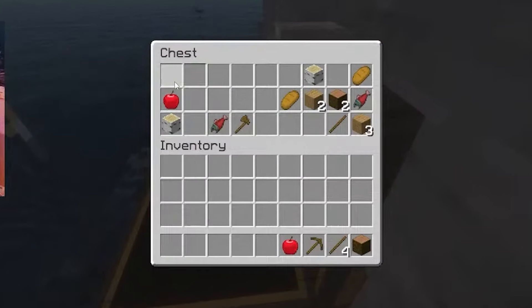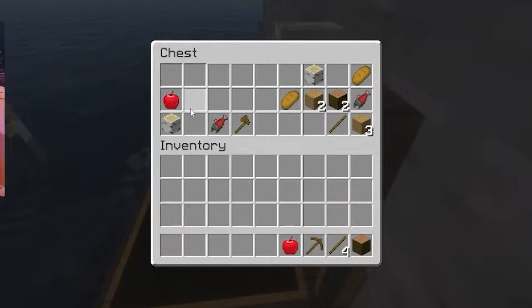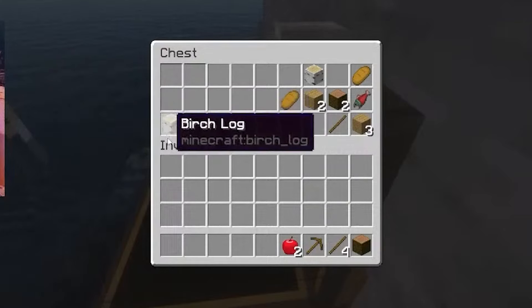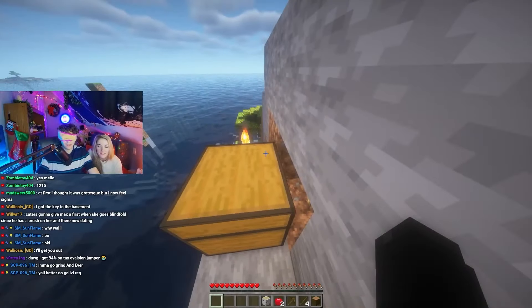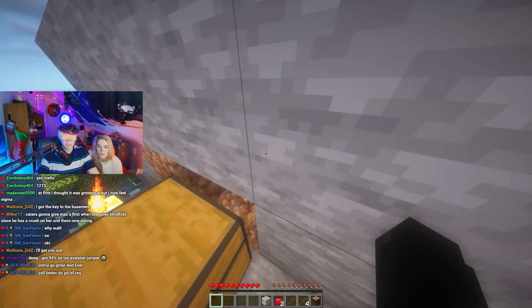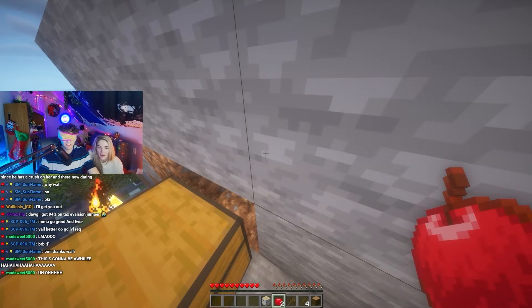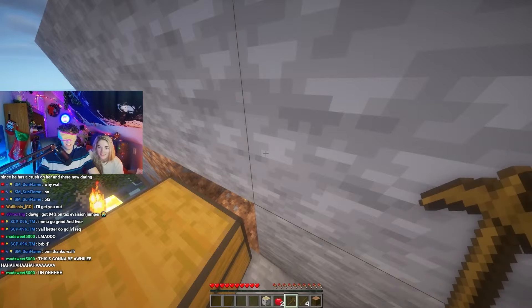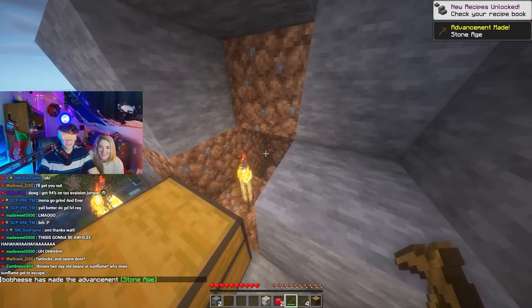I can't breathe with the blindfold on. To the left — stop. To the right, slightly, slightly — stop. Shift click. Down a little bit. Press E — is my hand on E? Yeah. Now turn slightly to the right, scroll the scroll wheel. Go back one to the right — there you go. Now mine.